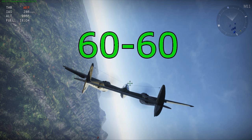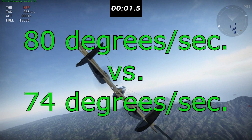Next up we have the 60 degrees to 60 degrees roll, which unlike the initial roll — which is notorious for being pretty bad on the P-38 — in this one we have a little bit of momentum, so we should have a higher average. As you can see, I was correct about the higher average degrees per second, and in this one the P-38G actually beats the P-38E.